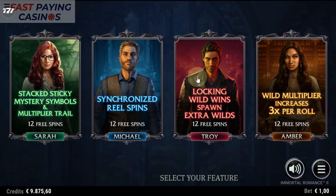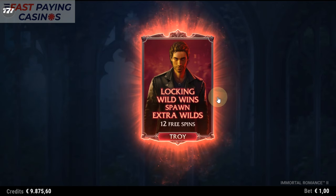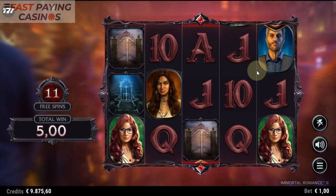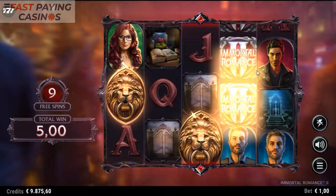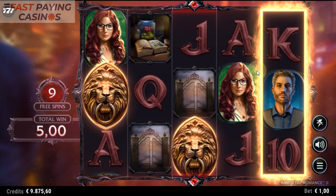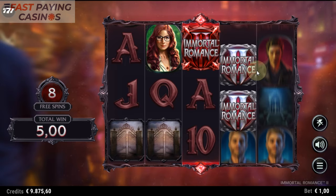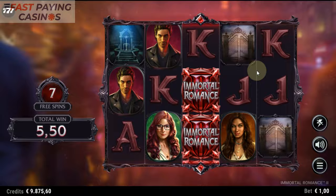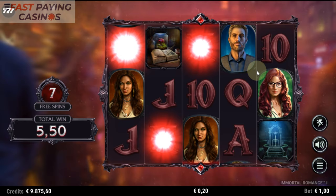Select your feature — we're on Troy. Locking Wilds spawn extra wilds. It's like that Playboy spin where you get huge piles of wilds in the reels. These rolling reels games were originally the Cricket Star, Basketball Star, Hockey Star slots — so they copied that format. That's where you get the big stacks of wilds on some reels and big stacks of symbols lined up.